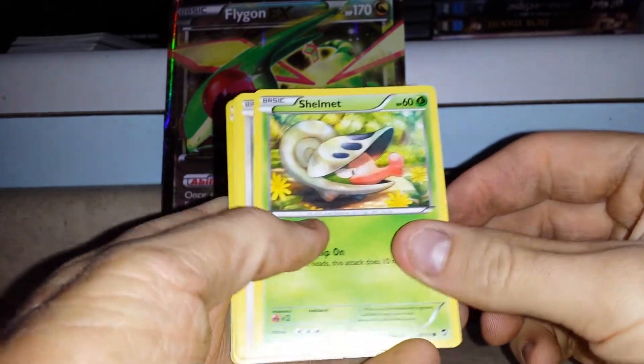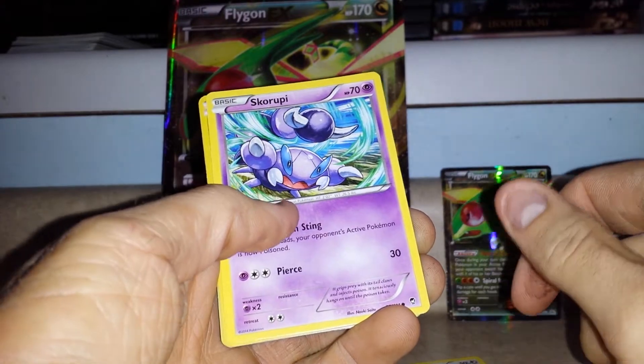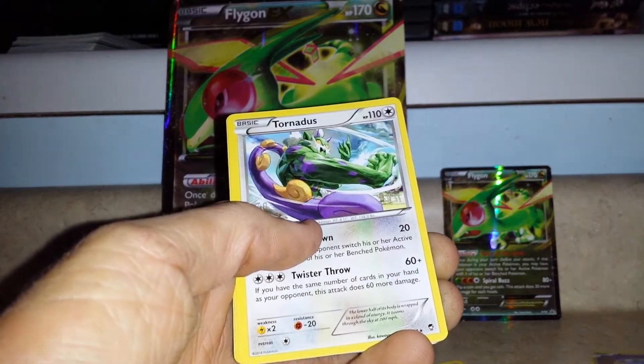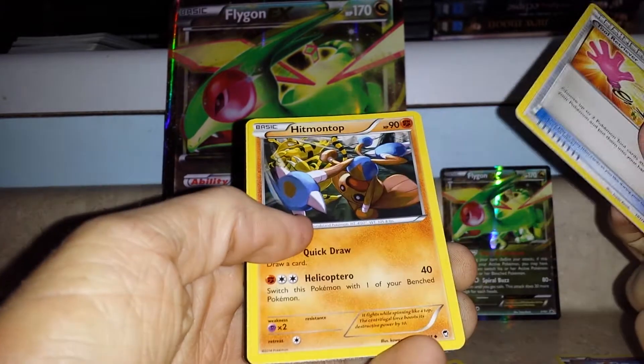Then we have Shelmet, Patrat, Eevee, Skorupi. The reverse foil is a Drowsy reverse, and the rare is a Tornadus non-holo rare — that's a really awesome looking artwork though.